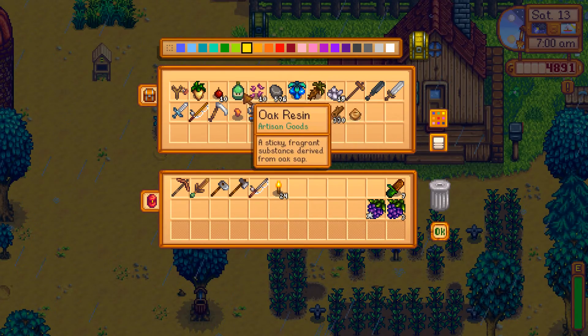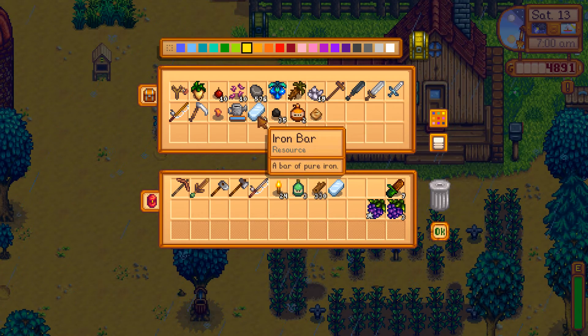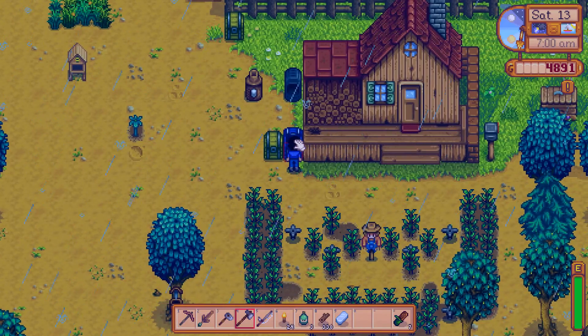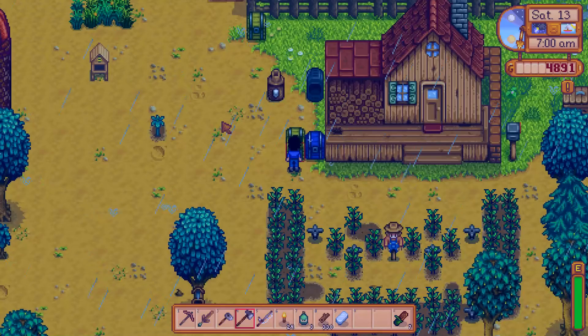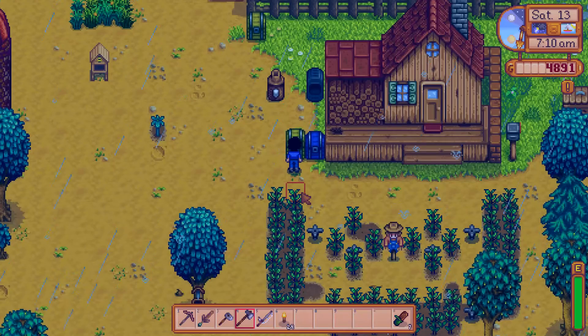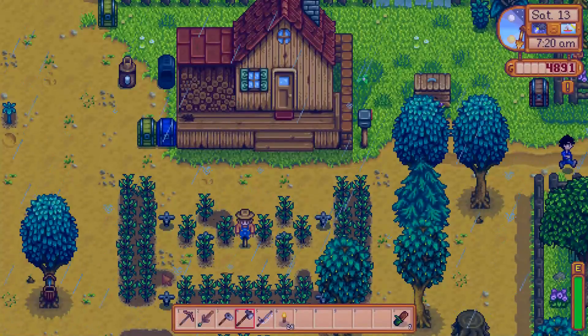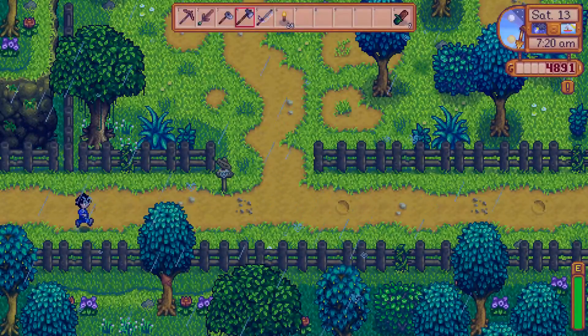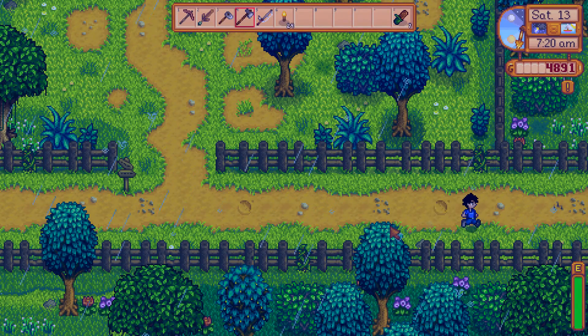So if I go in here, I take the oak resin, our wood, an iron bar — and hopefully if I have enough... I do not. So that's what we're gonna need to do next, is get a copper bar. But once we have the copper bar — oh, never mind, I just looked. We have to be farming level 8. GG my life. Alright, so I need 9 melons; I'm gonna go ahead and try and do the 9 melons again.